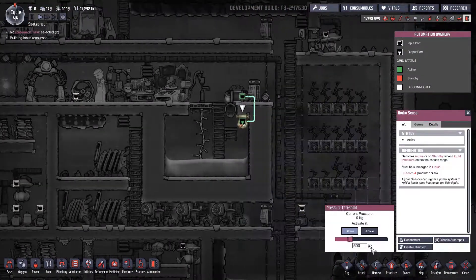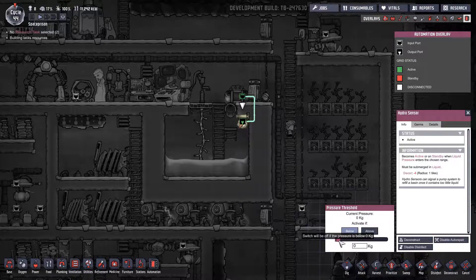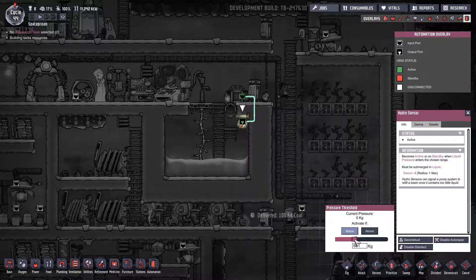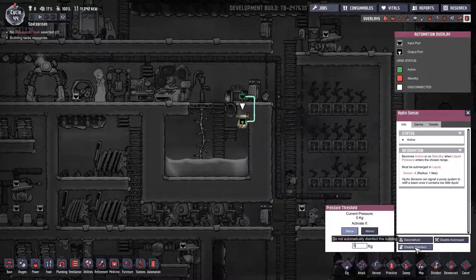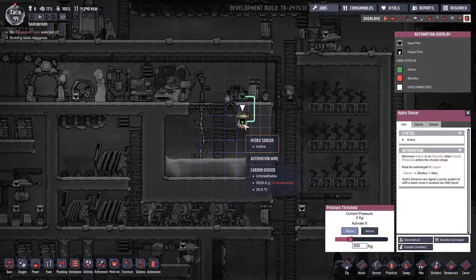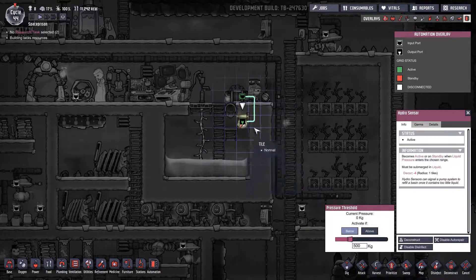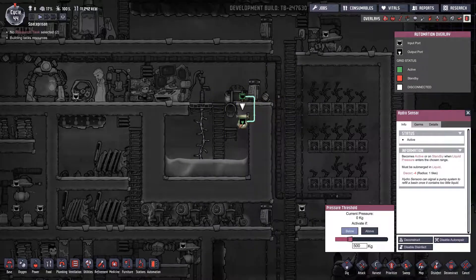Automation — it's active if the pressure is below zero. I think 500 will be fine. And then the water will rise and it will put pressure on this one and it will shut down, and this will shut down. So we'll see.